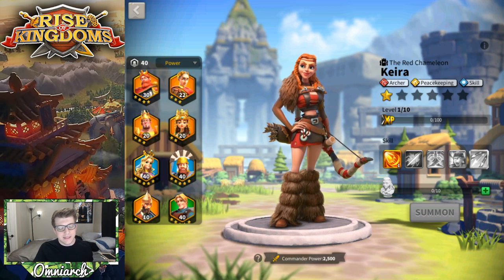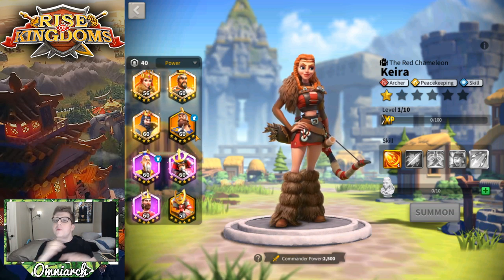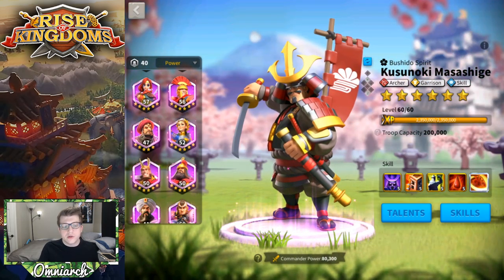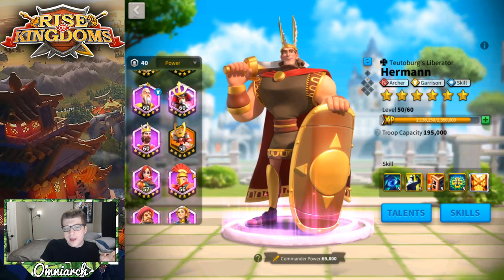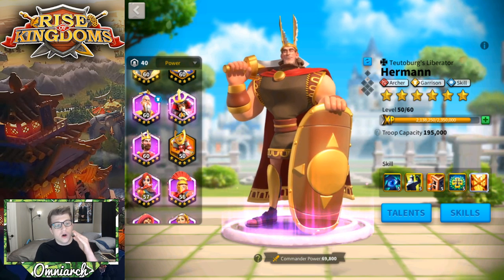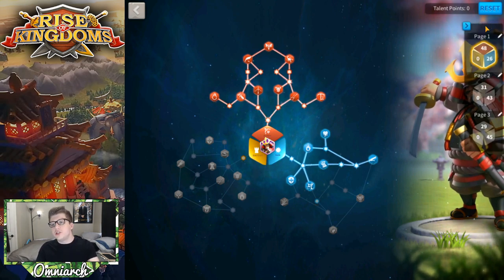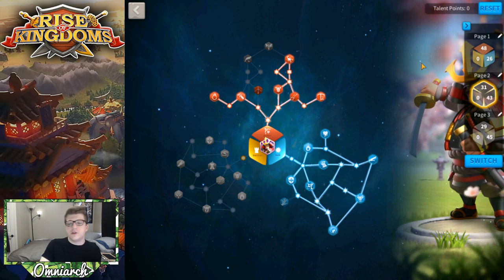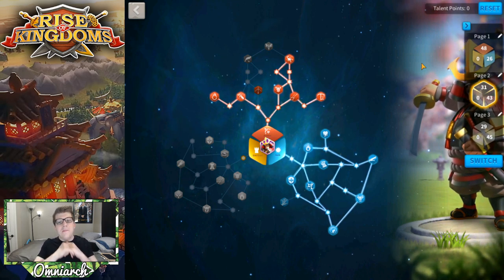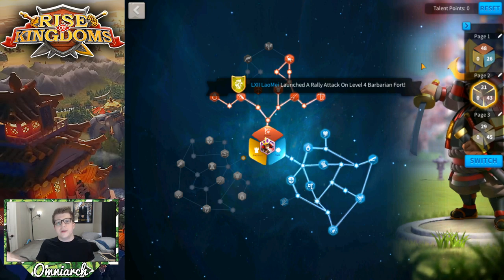With three epic archer commanders, let's talk about talent builds and pairings. One combination is Kusinoki with Herman — probably the most common. It doesn't matter which one is primary because they have the same talent trees. You could run Herman primary and Kusinoki secondary as a skill damage build. These two have great synergy because they're both focused on archers, with AOE from Kusinoki and single target damage from Herman — a very general archer build.